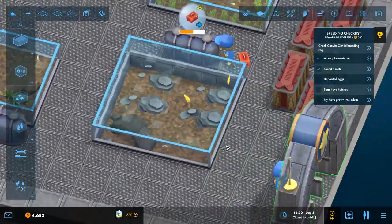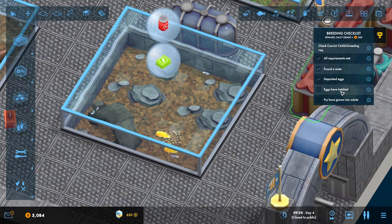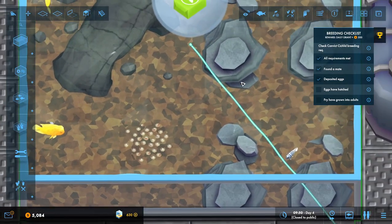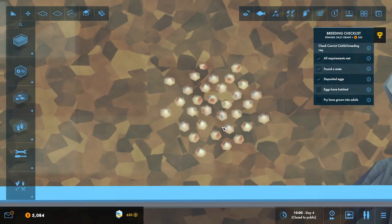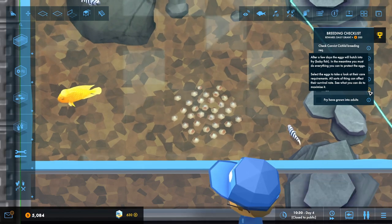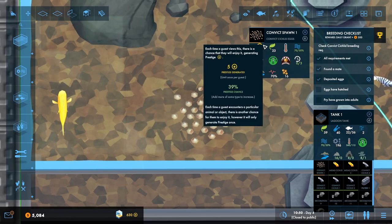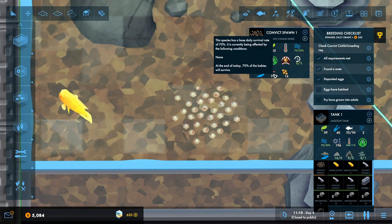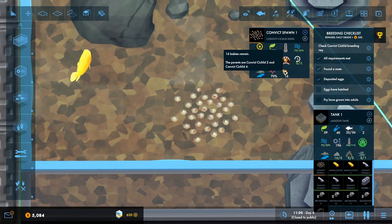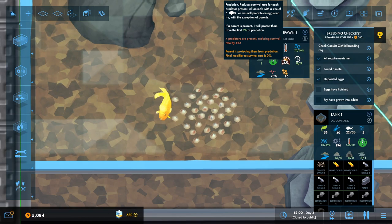Let's just run it forward and see if they can actually breed. Come on guys, you can do it - do it for the better of your species! The eggs have been laid, now I have to wait for them to hatch. Oh look, the eggs are there but they're not on a flat surface - they're literally just down there. After a few days the eggs will hatch into fry. In the meantime you must do everything to protect the eggs. The species has a base daily survival rate of 70% and 16 babies remain.